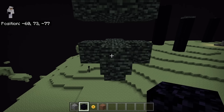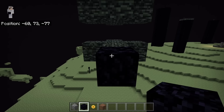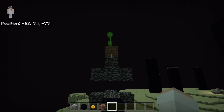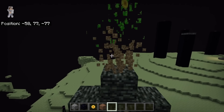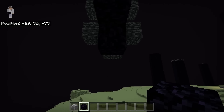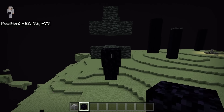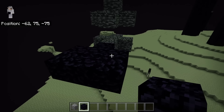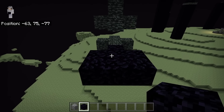Now place an obsidian block on the west side of the end gateway at that spot. Make sure the obsidian block is on the west side. Now break the dirt block. The next step is to place an obsidian block at this spot and another obsidian block over here. Then place two obsidian here, two over here, and two on this side as well. Make sure you place the obsidian blocks at the right spots.